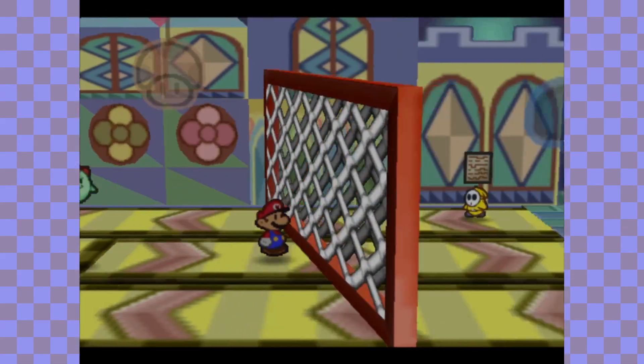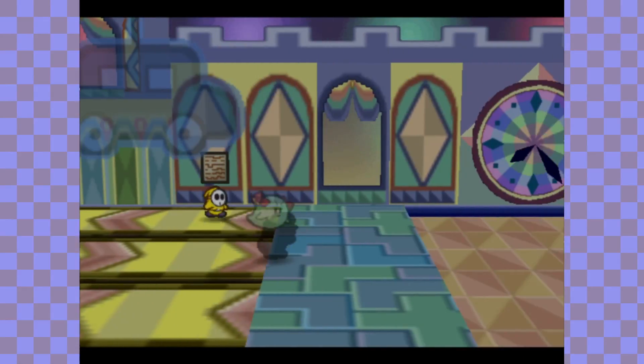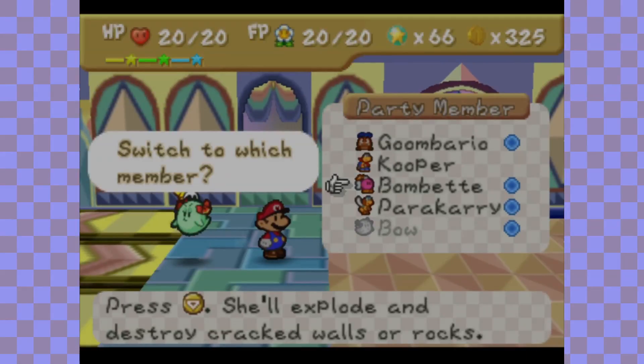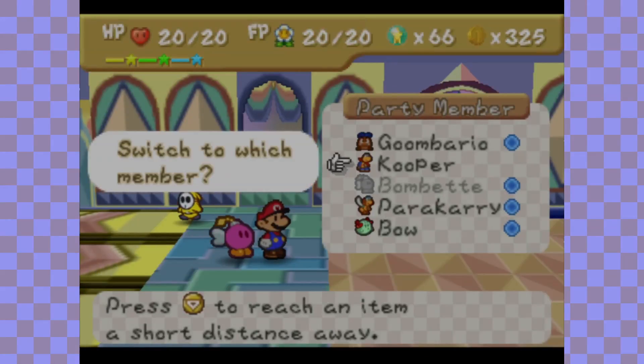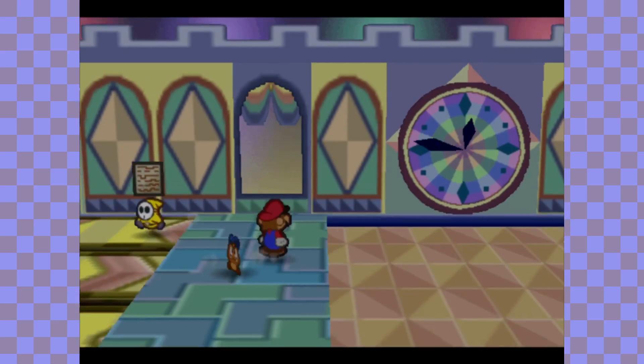One of the Toads said that there are some wired fences that we want Boe to get through. I don't know why I took out Bombette, because I intend to put out Goombario here.